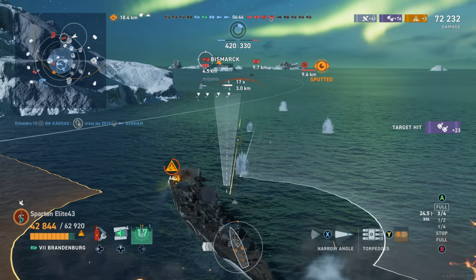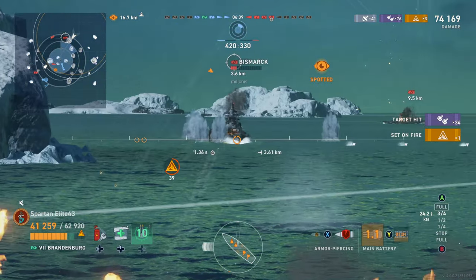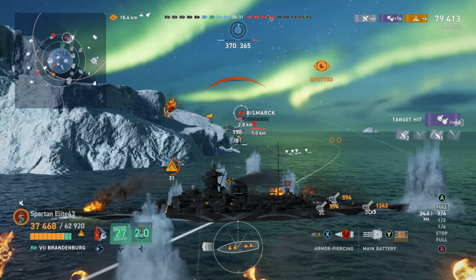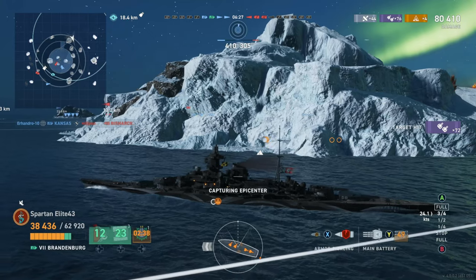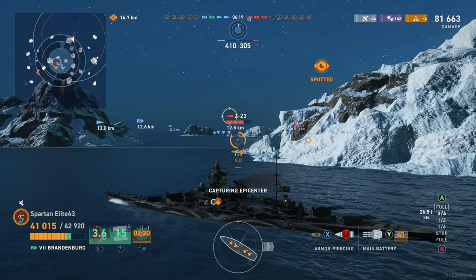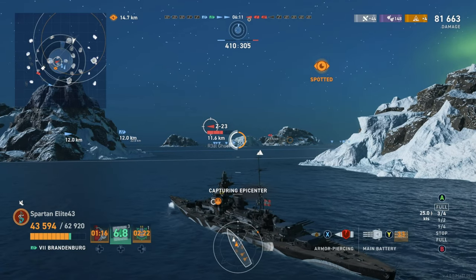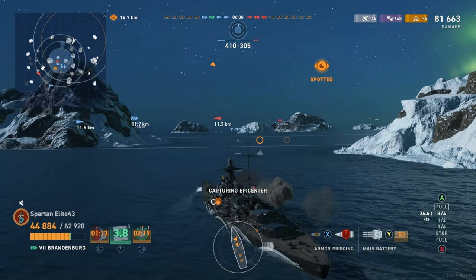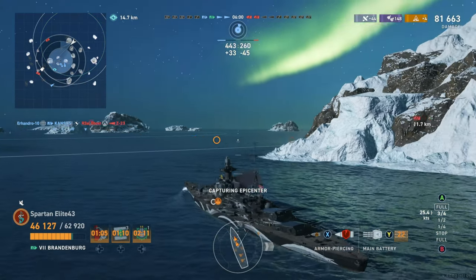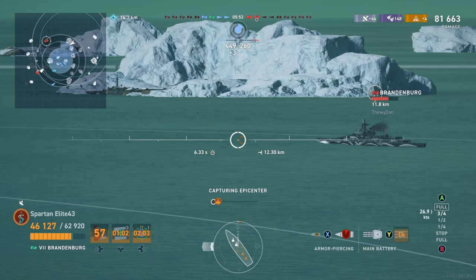We line up torpedoes on the second side of the ship — we would have missed the first set. We fire, knowing we'll hit him with at least one. We take a shot at the superstructure, get set on fire, trigger heal. Just as our torpedoes are about to reach him, the Kansas from across the other side manages to slap him. We have a fire burning on the Brandenburg — we already had him on a damage con but he put the fire out, maybe triggered Fight Fire with Fire.